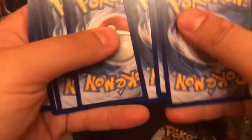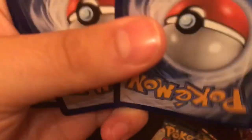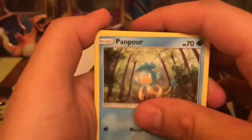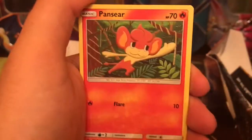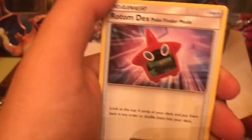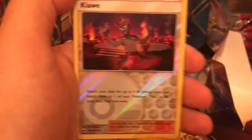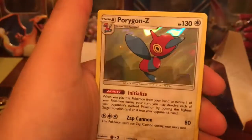Alright, hold on to that code card. I forget how to pack rip with these new packs a lot — sorry about that, I had to think for a second. We have a Panphor, a Rattata, a Mudbray, a Magikarp, a Pantsphere, Fire Energy, Pomaeria, Seedra, Rotom Dex, a Reverse Holo Kiawe — I can't say that, sorry — and we have a Primarina Z Holo. So we have one Holo there.